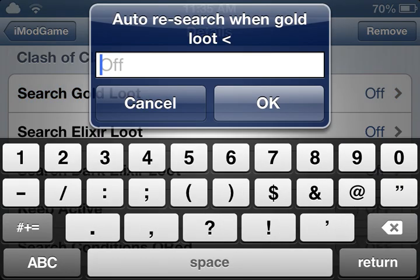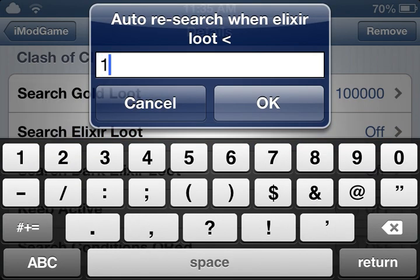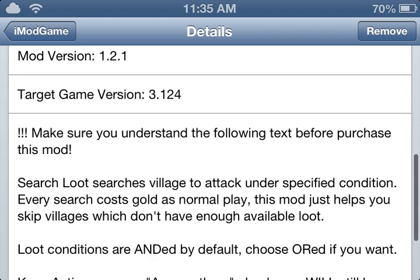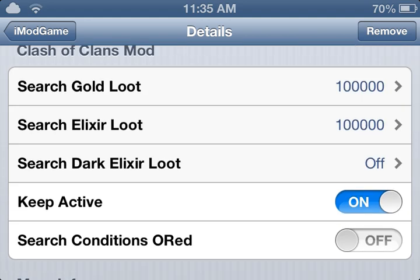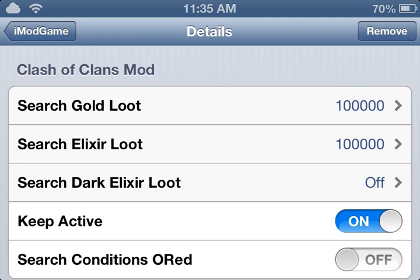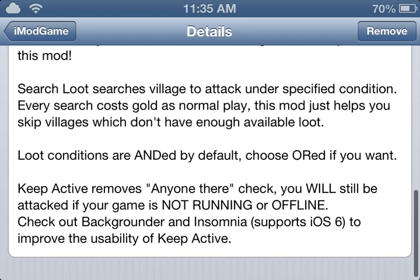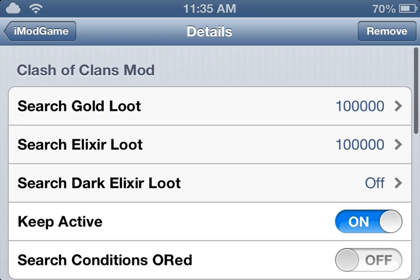Say I have 100k gold and 100k elixir. If I have the search conditions as OR — like OR gold or OR elixir — it would be either gold or elixir. And if it was AND — like AND gold AND elixir — it would have to have both.